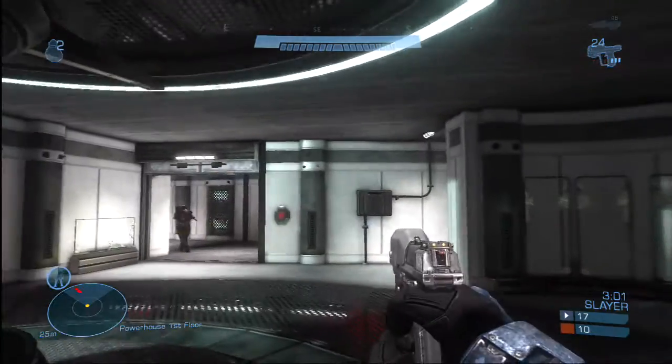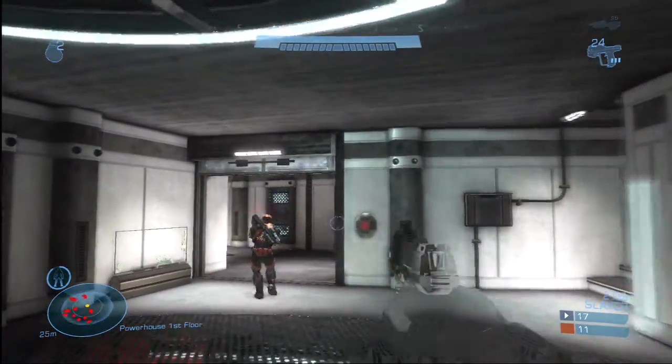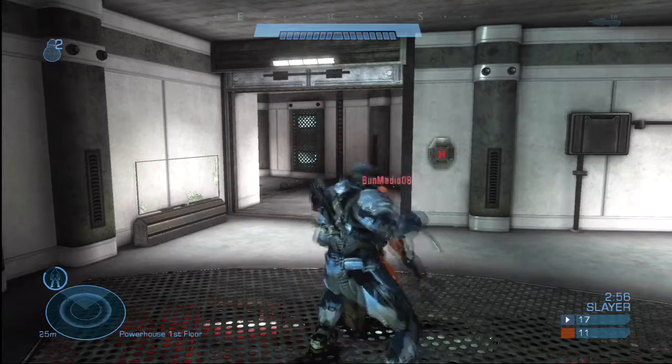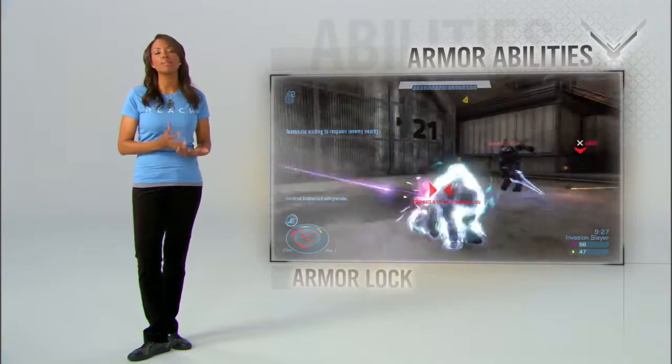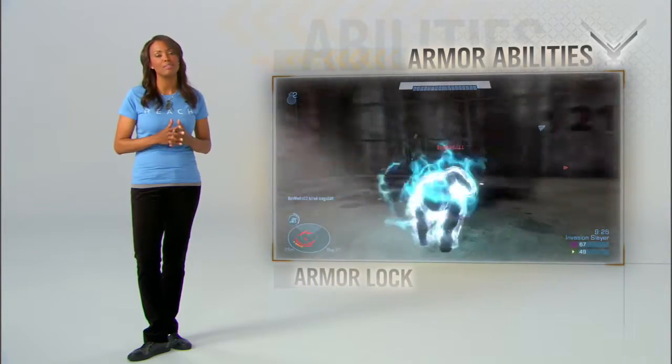Active camo — get cloaked. The slower you move, the longer you stay undetected, so sneak it up. Armor lock — when all hope is lost, you get one brief, shining moment of invincibility.